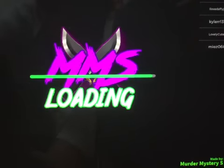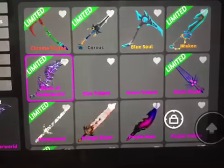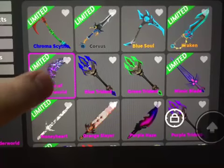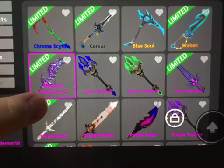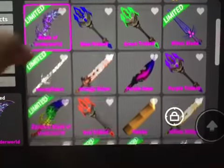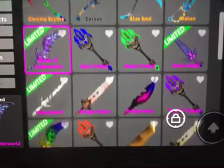My knives — I have the Chroma Corvus, Blusso, Kreken, Made of Underworld, Tried in Packs, and a lot more. If you want to offer for some, just add me.